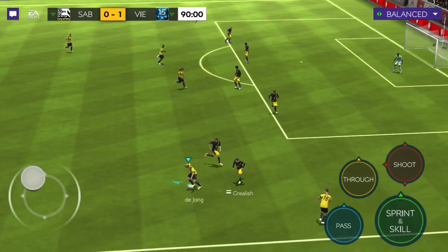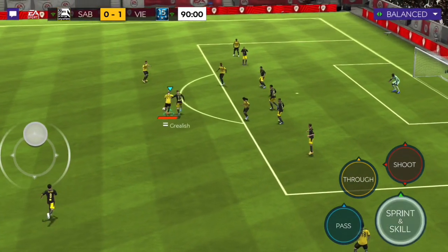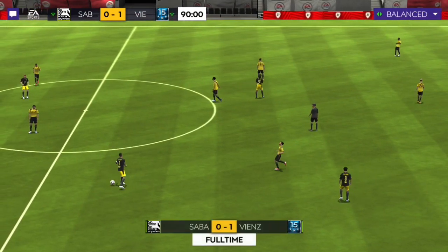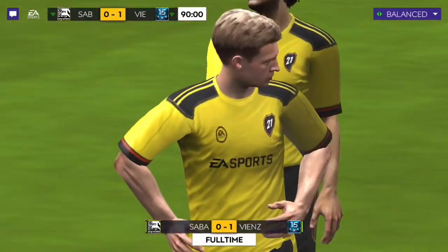De Jong playmakes very well. De Jong with a good tackle and going forward — look at this pace, look at the space. Heel-to-heel and let's try a long shot — blocked, so it didn't work. That's the end of the game. I feel happy with Frenkie de Jong this match.